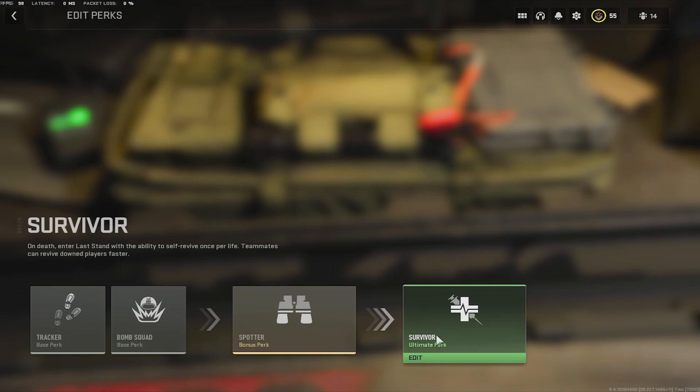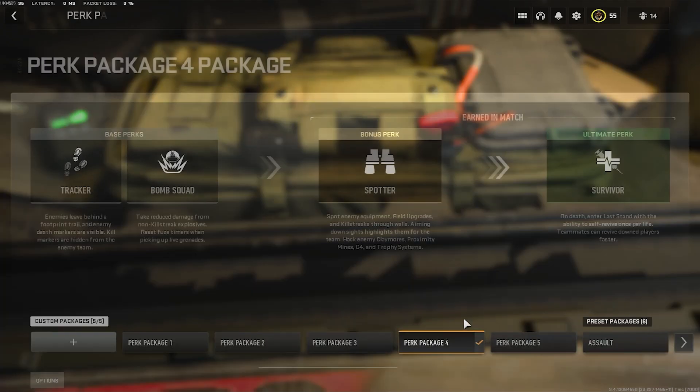The last perk is Survivor, and it has saved me so much time and progress. It essentially saves your life — for example, if you get one kill with a launcher and then go down, since you need two kills without dying for gold camos, Survivor lets you self-revive. Because you're playing from long range, you won't get instantly finished, giving you a second chance to get that second kill.